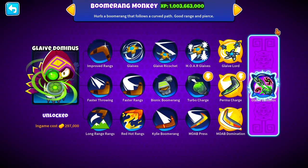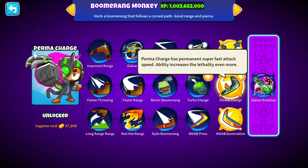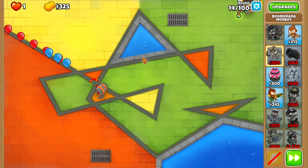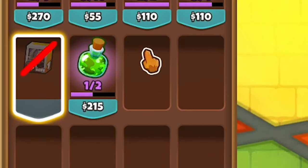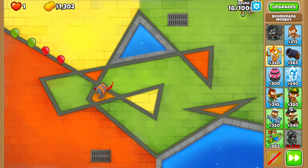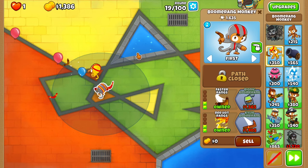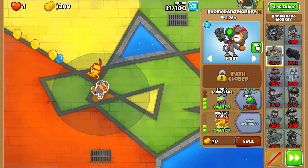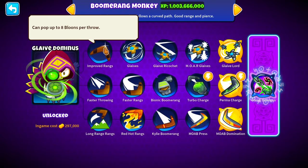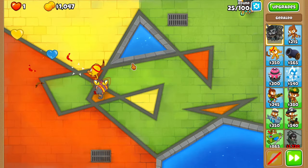I do want to utilize Glaive Lord for sure - like a 5-0-2 for the red hot rangs. Perma Charge 0-5-2, and then definitely MOAB press and probably faster rangs to push down those MOABs. I need to save $215 for round 24. I do want to get the bionic boomerang arm on this one guy, and I might just place down another one right here at the start because we will need him later on. Let's do bionic boomerang. Now he shoots extremely fast. Let's do the camo potion - round 24 out of the way.